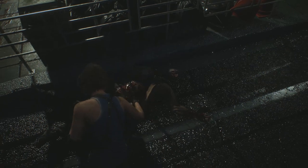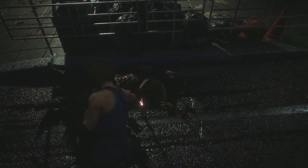Stabbing neutrally without any movement input will have Jill lunge forward a little before returning to her position. If you want to remain absolutely stationary, you can do that by stabbing during a sideways or forward input. So briefly move sideways or forward and then stab — she'll stand totally still during the animation.